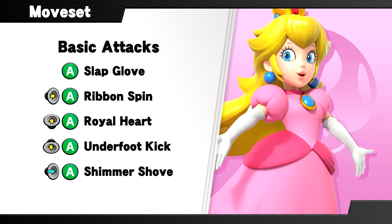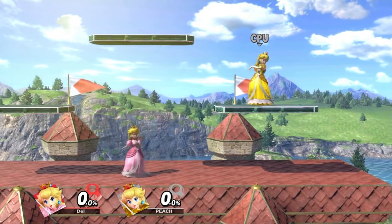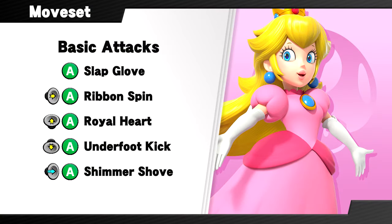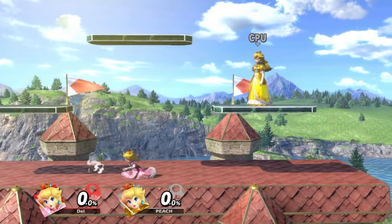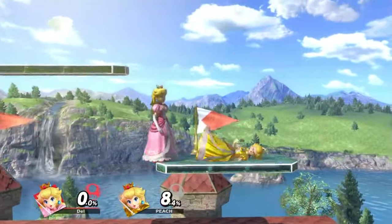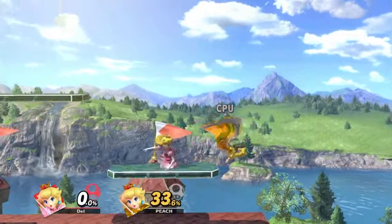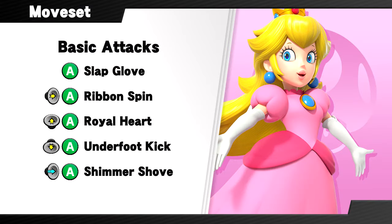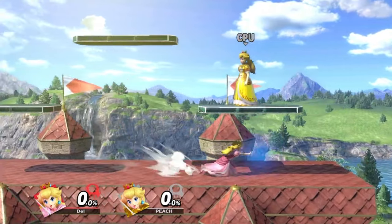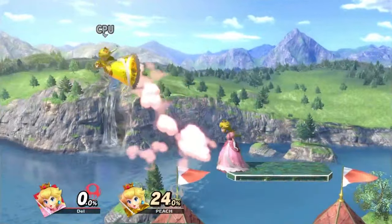Up tilt is completely the same — attacking with a magical heart fits Peach to a T, as does having surprisingly high knockback that lets it KO eventually. Her down tilt looks the same but works a little differently now. Instead of the kick spiking grounded foes, now it simply pops them upward, allowing for different follow-ups at different percents, so it's still great for comboing. And Peach's dash attack is the same as usual — this very fast two-hit magical shove is still great for bursting down opponents and finishing them off if they have a lot of damage.